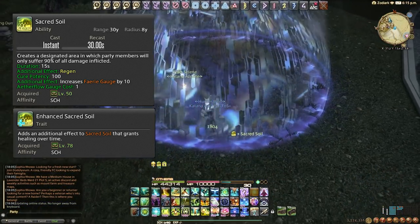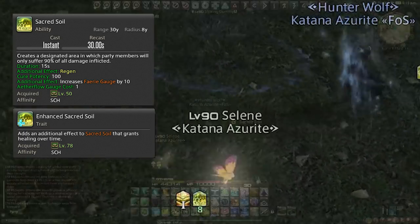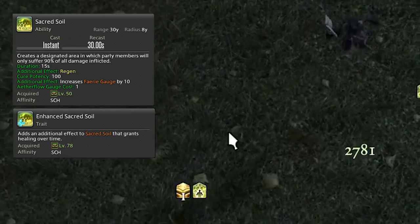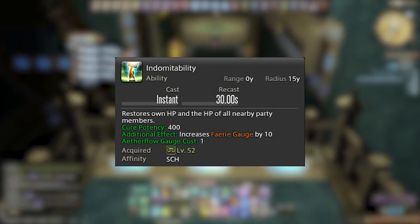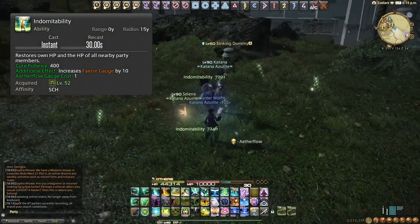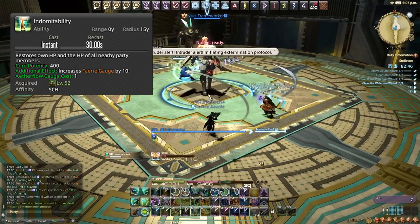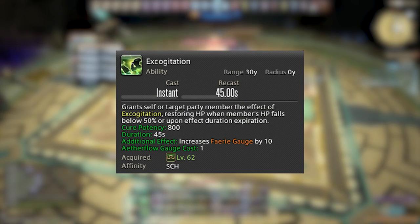Sacred Soil also has a lingering effect for about one server tick — roughly one to three seconds after it expires. Next, Indomitability is essentially Lustrate for the whole party on a 30 second cooldown. It's 400 potency as opposed to Lustrate's 600, but it's great to heal the party after raid-wide damage.